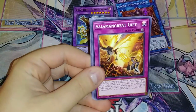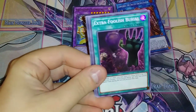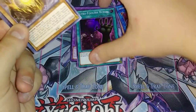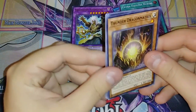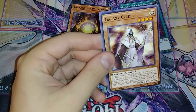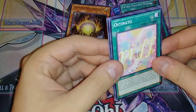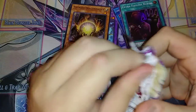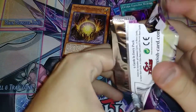I'm really excited for the Gravekeepers. They're a lot of fun. Emerald Eagle, Salamangrate Gift, Crusadia Crawler, Extra Foolish Burial — and this is another card that I'm really excited that I'm getting a bunch of. Then we got Thunder Dragon Matrix, Will of the Salamangrate, Galaxy Cleric, Onissimo, and Patchwork. I really think that Thunder Dragons are actually going to be pretty meta.